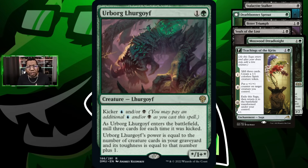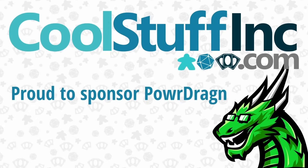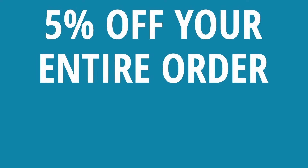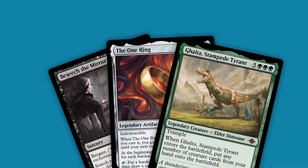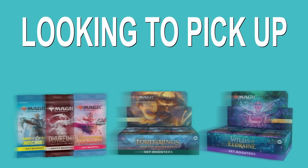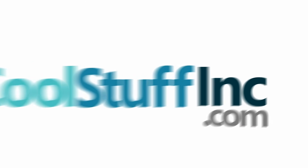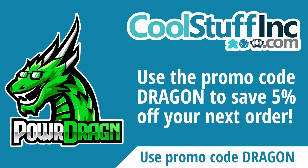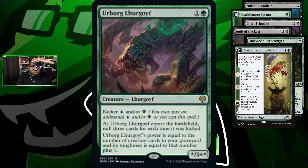A quick word from our sponsor: CoolStuffInc.com is a proud sponsor of this channel. You can show your support while getting five percent off your entire order by using promo code DRAGON at checkout. Whether you need singles for constructed or kitchen table play, sealed product, or the latest in Magic accessories, CoolStuffInc.com has you covered.